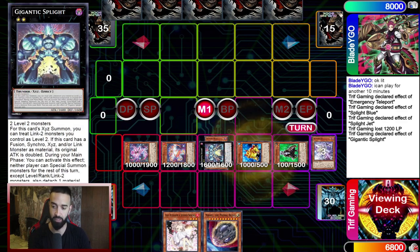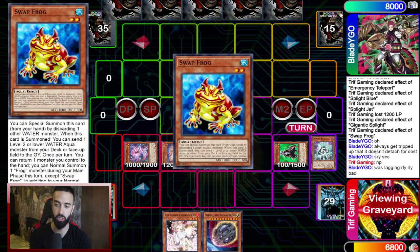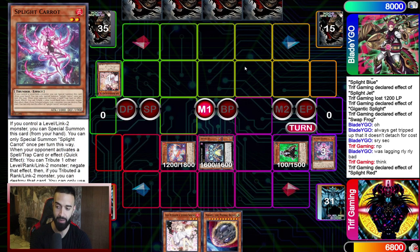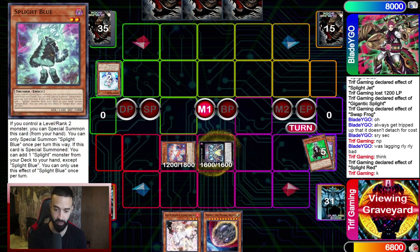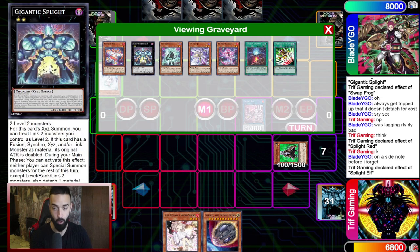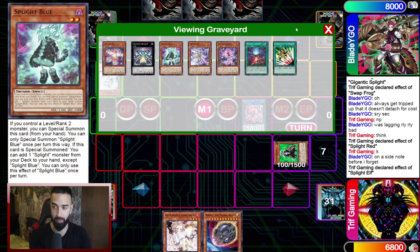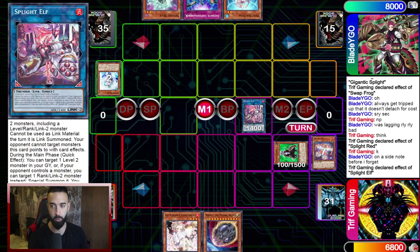He's saving his Ash Blossom specifically for Gigantic Splite — very understandable. I activate Gigantic Splite, he ashes it, but before I swap frog he uses it. Then I use my Red and he Veilers me. At that point we go into Splite Elf — he gains no value from Imperming a Splite Elf. If he Imprims it, it doesn't stop the actual combo since I'm going into Needle Fiber afterwards. He decides his Imperm is better saved for his turn.